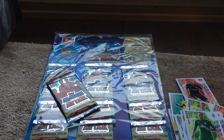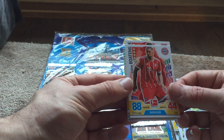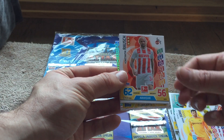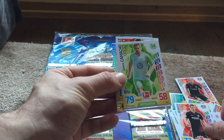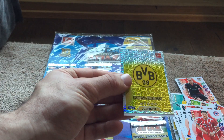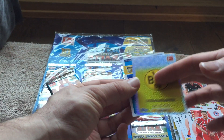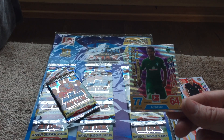It'd be good to get a 100 Club or a limited edition but obviously as I was buying five packs it's probably not too likely. So obviously Boateng, Ginczek, Max, Berkey, Roush, Bender, Camacho, Seul, and then we have a pretty cool looking club badge there for Borussia Dortmund — again, very holographic effect, very nice card. Then we have another match winner card there for Gebre Selassie.